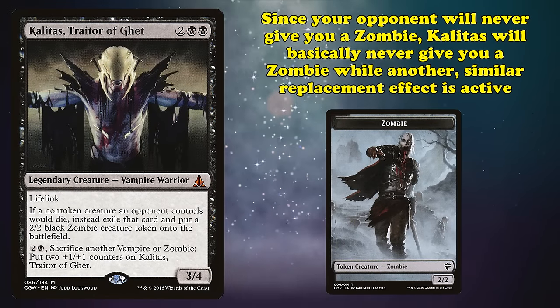At number 4, we have Krark-Clan Ironworks. This is an artifact with a mana cost of 4 and the ability where you can sacrifice an artifact to add 2 colorless mana. Ironworks' ability is what's called a mana ability, and mana abilities have a few extra rules. Mana abilities don't use the stack, so they can't be countered with cards like Stifle. Even more important, you can activate mana abilities while you're casting a spell or activating an ability to pay for its cost.